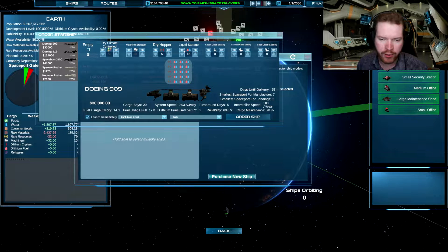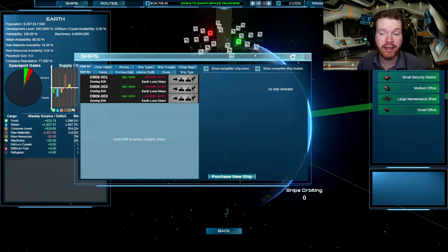Let's build another one — let's fill one just with liquid storage that can hold water and deuterium fuel. And they also needed machinery, so let's take one that can carry slightly more and then a little bit of machinery. Let's order that ship as well, and then the final ship — we still have 100,000 credits left. I should say I'm playing this on easy mode; I tried to play this on normal and got my ass absolutely handed to me.